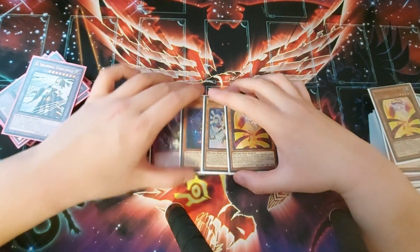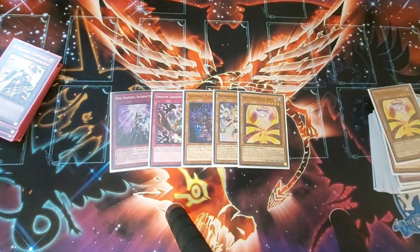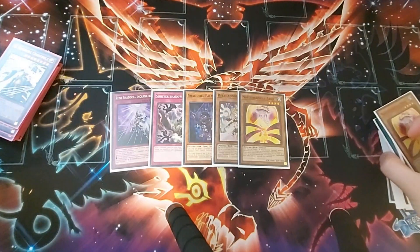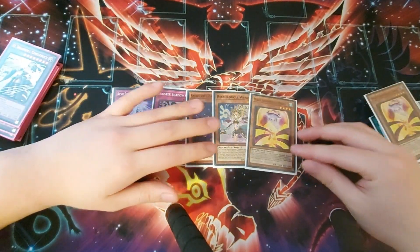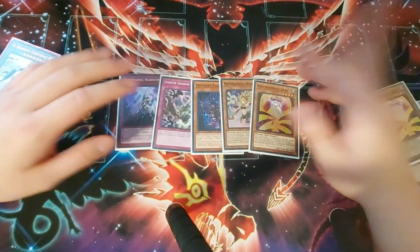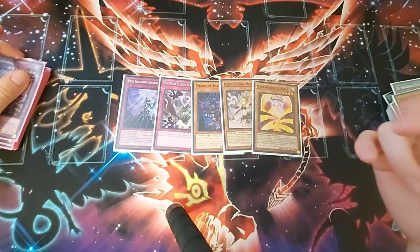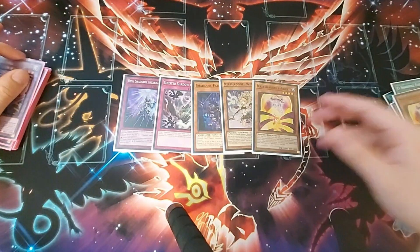That's going to do it for this video. I just wanted to talk about some of the things to remember when you're trying to play Shaddolls. These five cards are probably the most grindy cards in the deck that help your resource game the most. Prioritize getting at least one of them into circulation — whether it's the Resh loop with fusions, Falco for your fusion summoning, fueling your graveyard with Wendy and setting good monsters, or setting up your banish zone with Aerial. If you guys liked the video, be sure to leave a like, comment, subscribe. That's going to do it for me — I will see you guys soon. Take care.